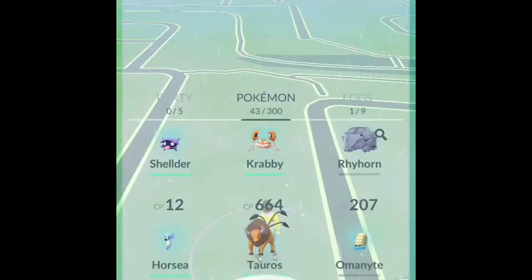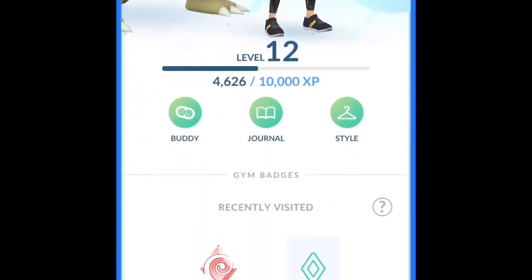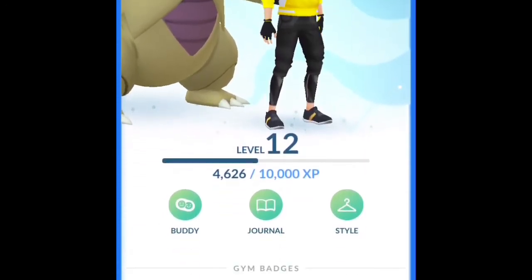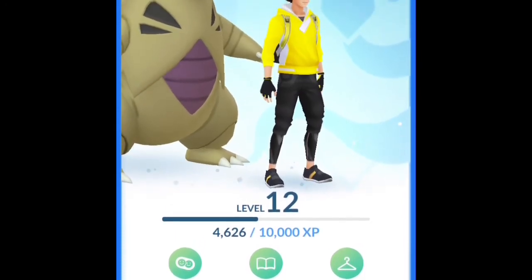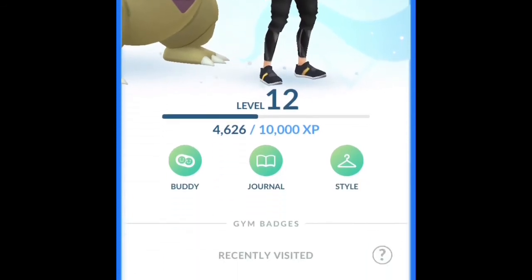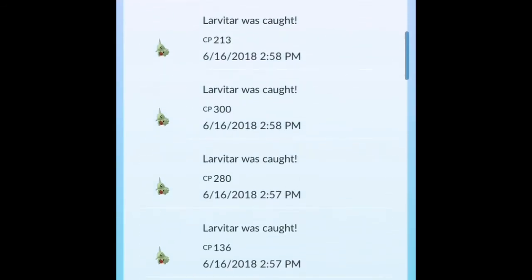Shiny Larvitar are still green but with purple stomachs. I made this account yesterday and I'm already level 12, and Shiny Larvitar is my buddy. Now I'm about to look into my journal.